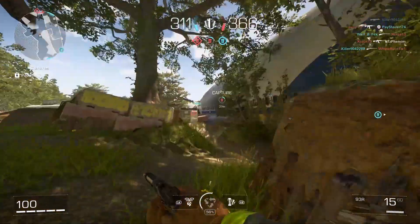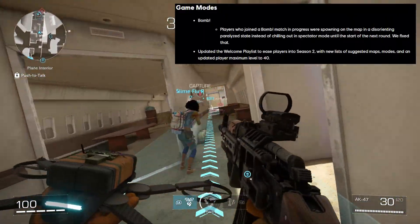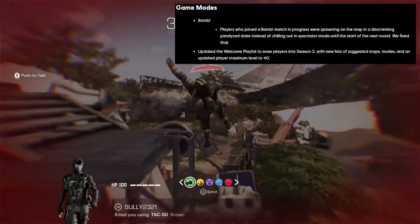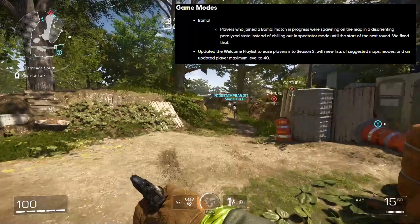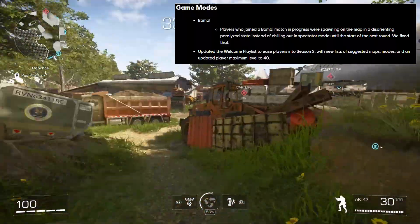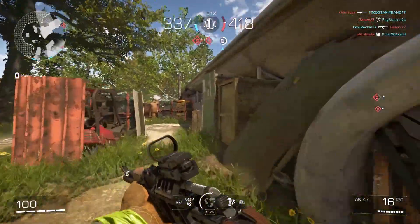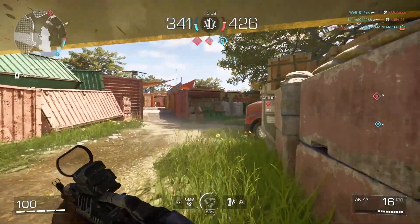Some other changes to game modes. In Bomb mode, players who joined a match in progress were spawning on the map in a disorienting, paralyzed state instead of waiting in spectator mode until the next round — that's been fixed. They also updated the welcome playlist to ease players into Season 2 with new suggested maps, modes, and an updated player level maximum of 40. That's fantastic — we need to ease new players into this game, and I think that is extremely important.